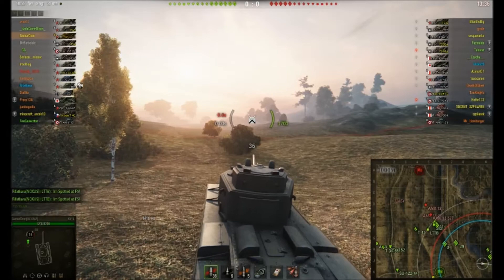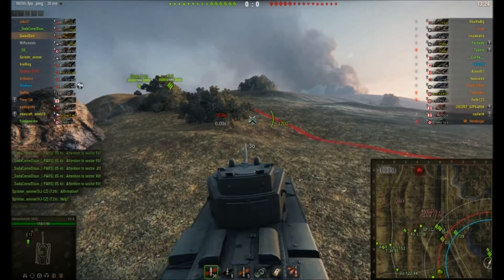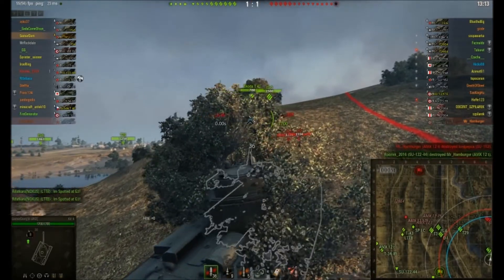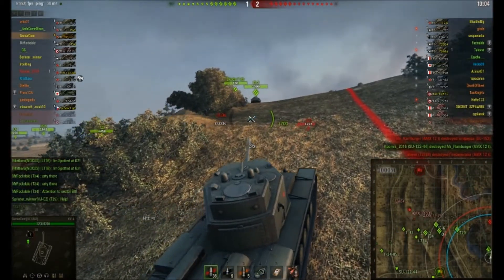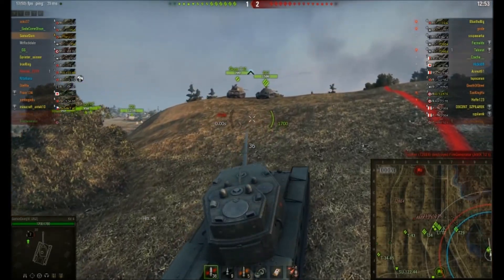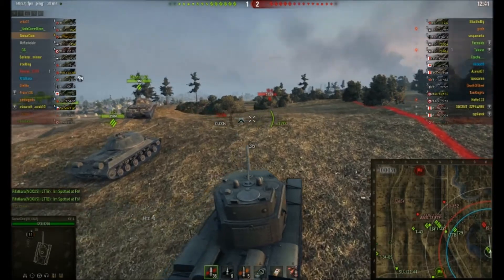Safety tip: look at the enemy team — especially if you're in a slow lumbering tank like this, you've got plenty of time to look. Try and work out how things are going to pan out. I see those super Pershings and that O'Ne and I expect to see them in the middle — and exactly that has just popped up. I'd expect to see a T-32 threatening the hill using its big fat turret, and the Tiger somewhere supporting either side.